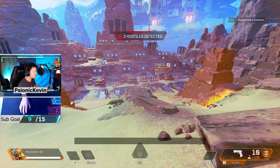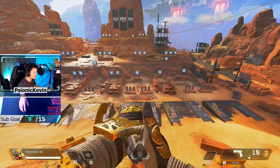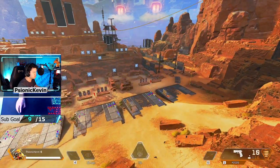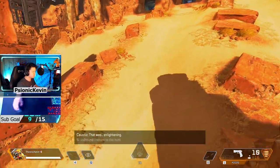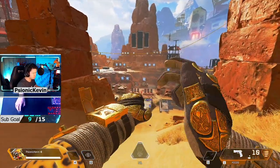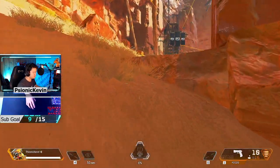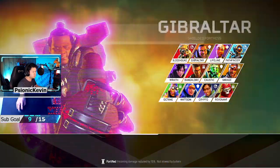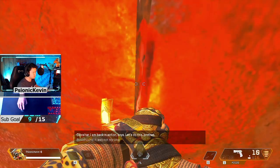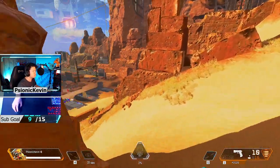Going over the legend changes, Bloodhound has gotten another buff, this time to his Q or his scan ability. They increased the scan distance by three times, so now he can scan enemies in a 75 meter radius. They also increased the time to activate the scan from 0.4 seconds to 0.8, with the hopes of encouraging players to use Bloodhound's scan more as an initiation rather than a mid-fight tactic. The scan duration is also increased from 2 to 3 seconds.